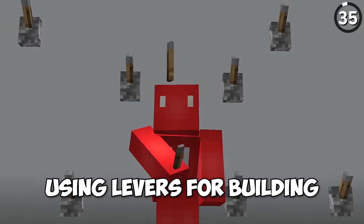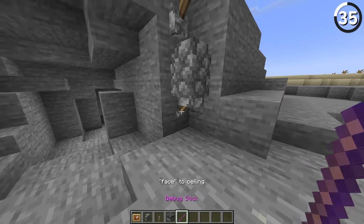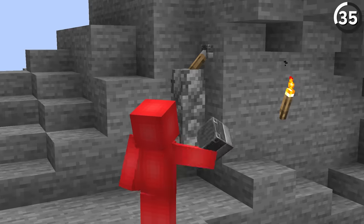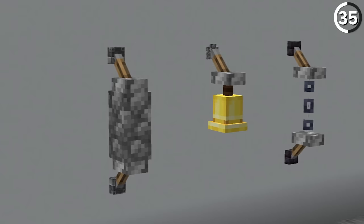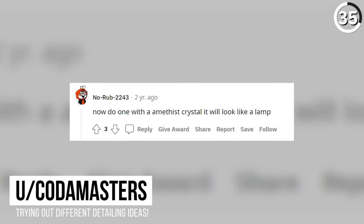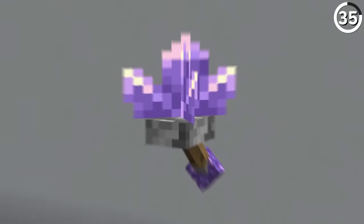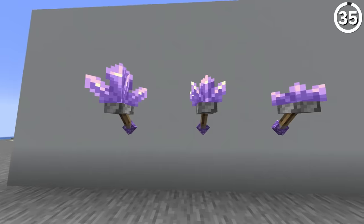You probably don't think about using levers for building, but after seeing this you'll reconsider. With just two levers on a cobblestone wall, we can get a nice piece of detail for your next wall. You could tuck a whole bunch of things inside the middle of these two levers and have it look pretty cool. Personally, I'd like to make one of these with an amethyst crystal — that would be particularly cool and serve as a light source too.